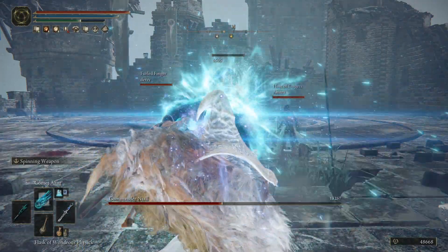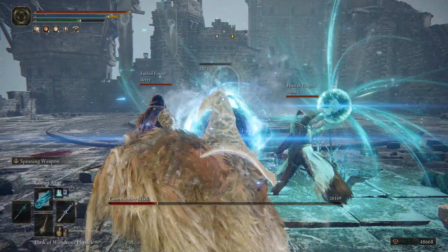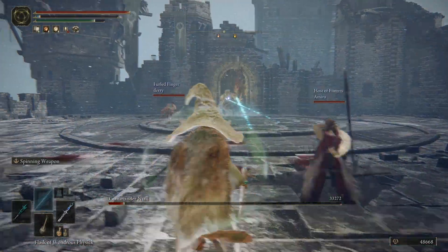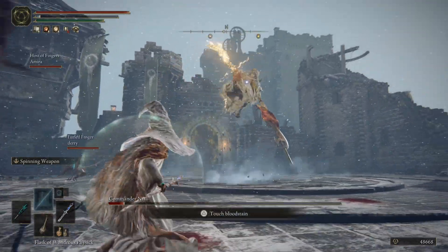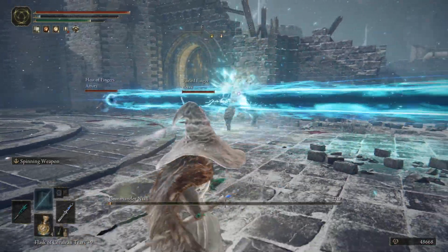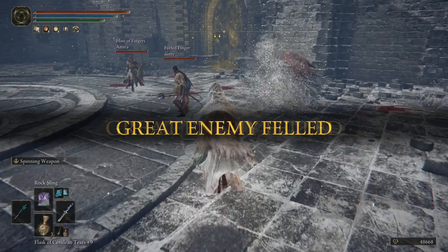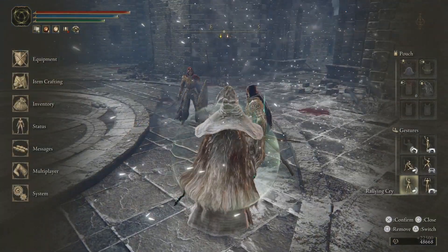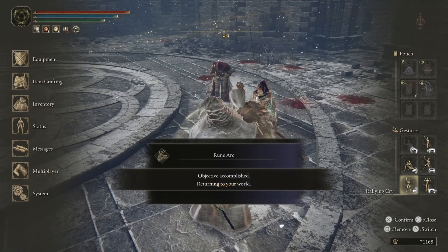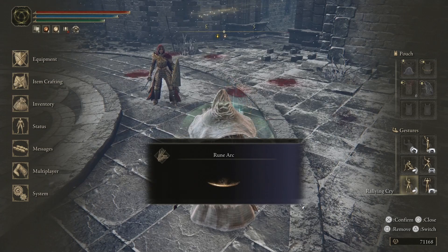Look at that beautiful spectrum of light. Let's see if we manage to one-shot it. Usually you can't one-shot Niall with Comet Azur in cooperator fights because of the big HP buff Niall gets. Sure enough, even with all three of us doing our laser at the same time we're not able to one-shot it, but we still get the win very quickly. All three of you use your laser at the same time and then we do a little celebration dance. We get our 22,000 runes and a rune arc in less than a minute. Beautiful.